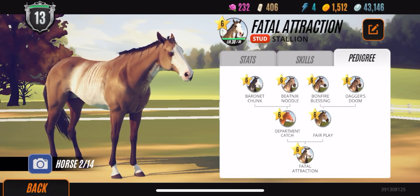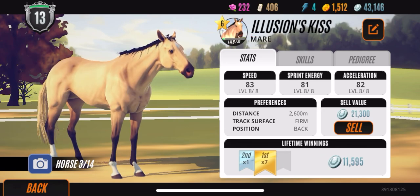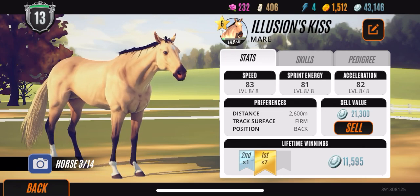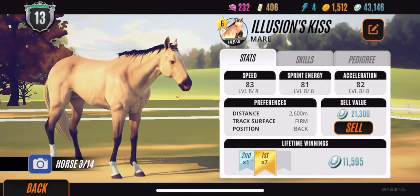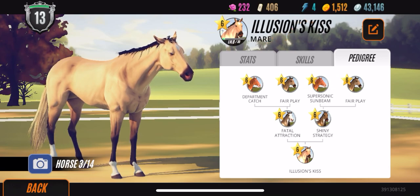I'm just surprised that I got him out of that family tree. Next up we have Illusion's Kiss, and she has decent stats. I believe Sprint and Speed are starting at 56, and then Acceleration is maxed at 57. She's got good distance, and I just think she's definitely stunning — I haven't seen many horses like her in the game. So I'm glad to have bred her, and she's also Fatal Attraction's daughter.